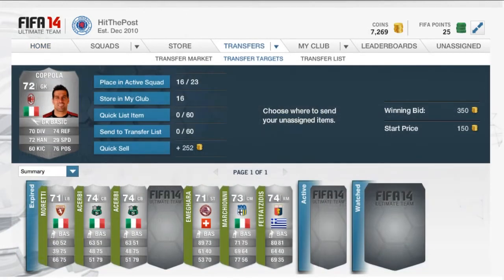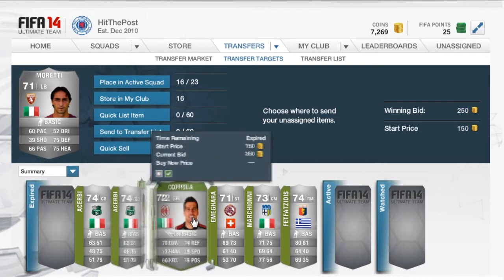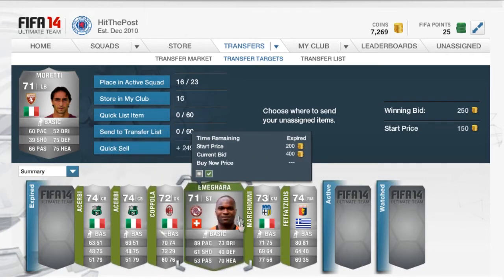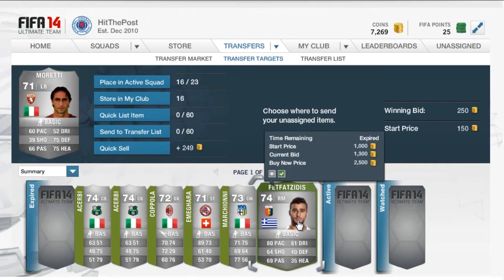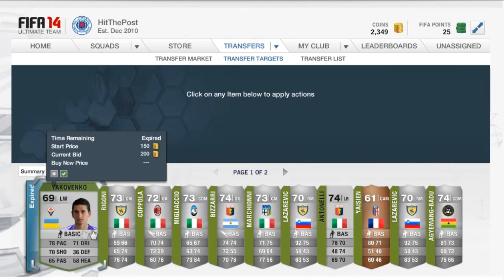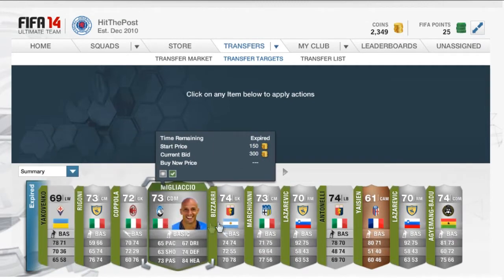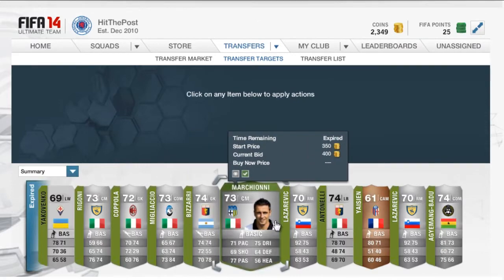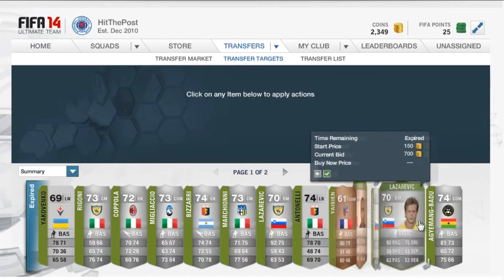We're going to get straight into the trading. So first off with 10k, I decided to pick up these silver players. I'm going to be trading with silver players at first. I basically put my max buy now and max overbids at 10k, then just left it, searched, and picked up those players. Then I picked up some even more silvers. In total, I probably spent around 8k on all these silver players, and I did do some more trades after this with silver players. Eventually I ended up with no coins and just waited for them to sell.